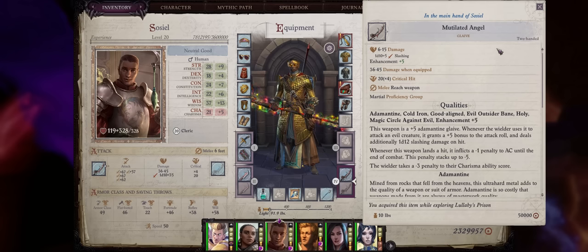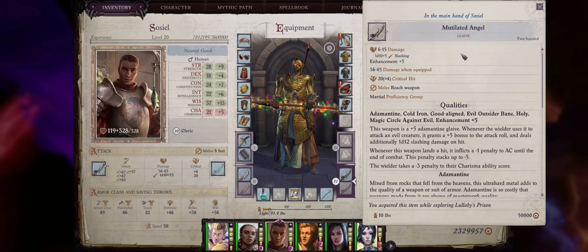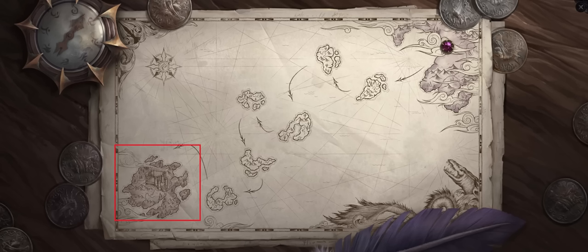Lastly we have the new best glaive in Wrath of the Righteous: Mutilated Angel. This weapon is a plus 5 adamantine glaive. Whenever you attack an evil creature — basically everything in Wrath — you get a massive plus 5 bonus to attack rolls and a huge 1d12 slashing damage on hit. Whenever you score a hit you also inflict a minus 1 penalty to the enemy's armor class until the end of combat, which is irresistible and stacks up to minus 5. So between plus 5 to hit and a minus 5 to enemy AC, you're pretty much dooming the enemy for your entire party to hit — a top-tier weapon and certainly the best glaive possible. It does debuff your character's charisma by minus 3, which doesn't really matter for most characters outside of oracles and sorcerers. Mutilated Angel drops from the penultimate boss of the DLC at the last island of the third set.